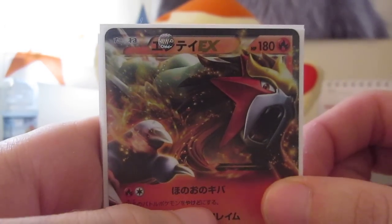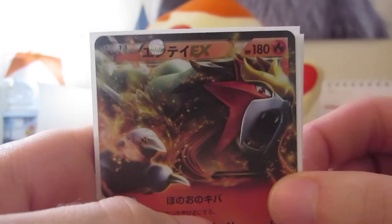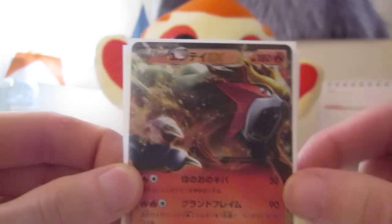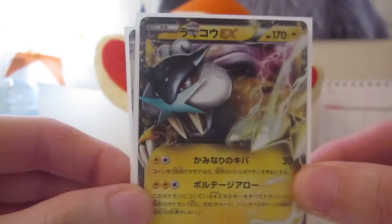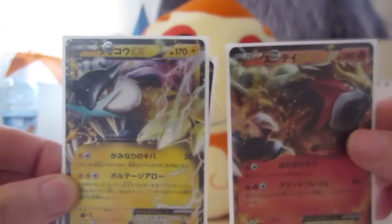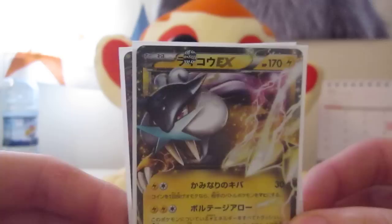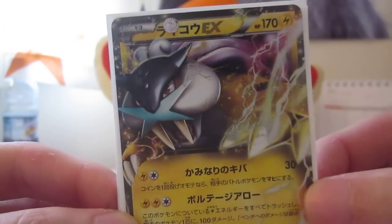So we have the Entei EX, which I think is really nice — just really nice artwork, looks sweet. I love it; all of them just come out of the card, 3D-ish, so that's pretty sweet. Raikou EX — again really sweet, I think these two look pretty good together. It's a shame they didn't do Suicune EX as well, because that would look really nice — well I think they do but it's not in this set. But yeah, that's Raikou EX, pretty sweet.